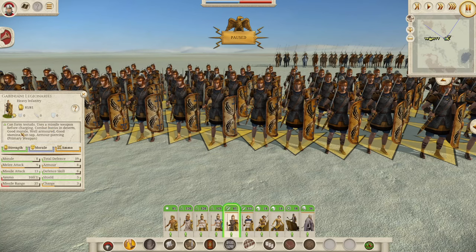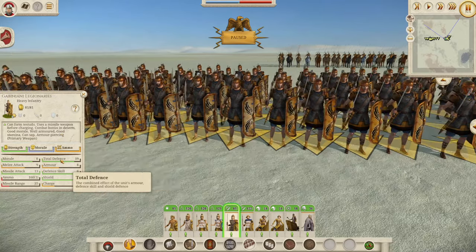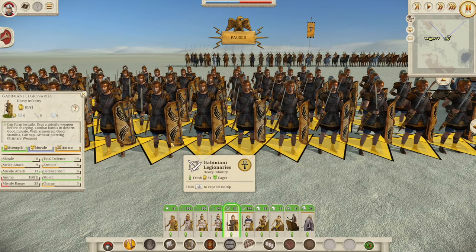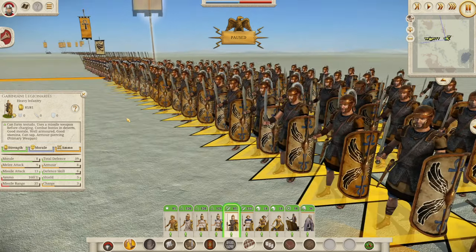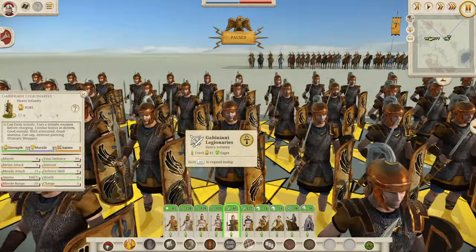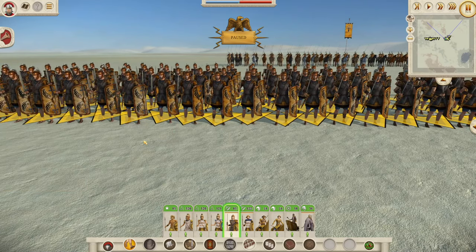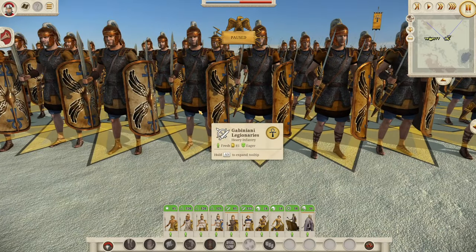Good morale, well armored: eight morale, nine melee attack, 19 defense — very comparable to a standard Roman legionary cohort, which has 10, 9, and 22. So they're a little bit behind, but that's exactly what you'd expect, since the copycat legionaries are never going to be as good as the original. A really cool unit adding a bit of power to this expanded roster, and they're going to do a lot of damage — especially to your Seleucid adversaries.